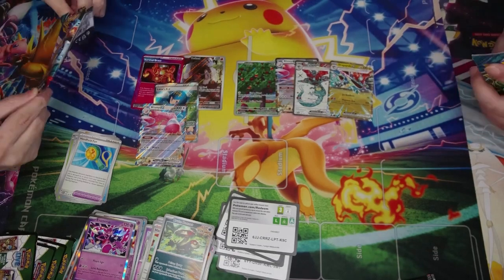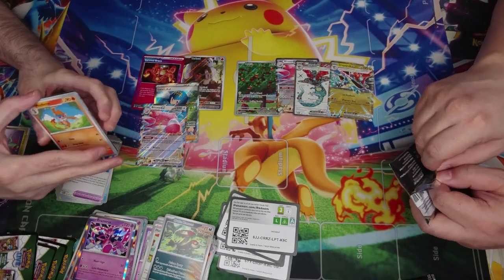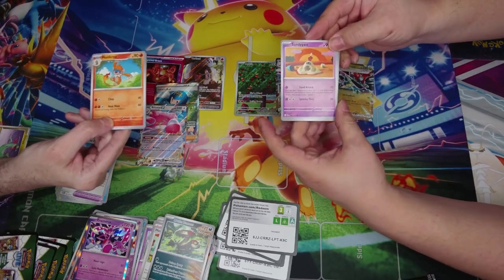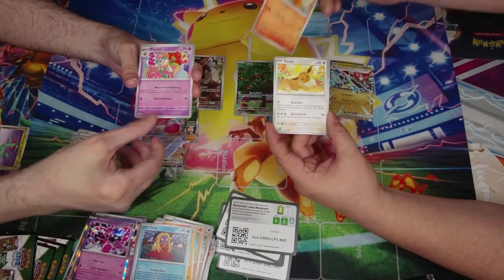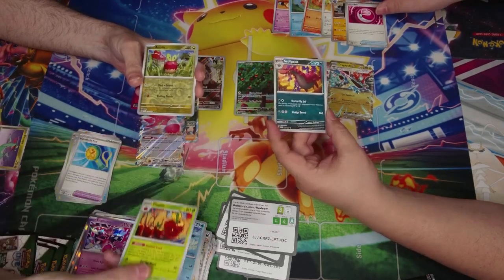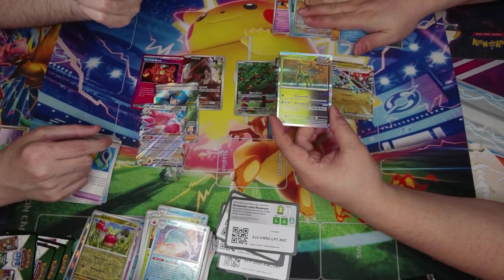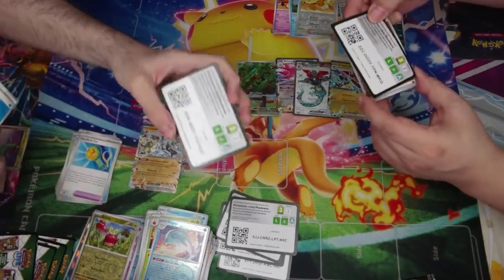Last pack — let's see some last pack magic. The final score is two to six going into the last pack. Cards from the last pack include: Monferno, Sandy Guest, Nosepass, Jinx, Polpix, Floette, Eevee, Jamming Tower, Glaceon, Love Ball, Dipplin, Applin, Palothin, Ogre Deer, Ogrepawn EX — Cornerstone Mask — and Iron Leaves. Two code cards for everyone.